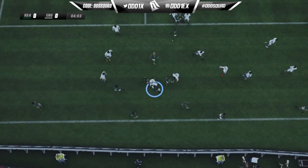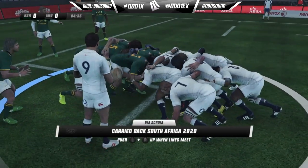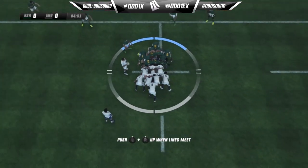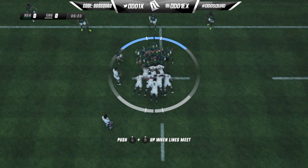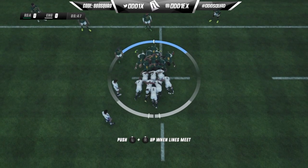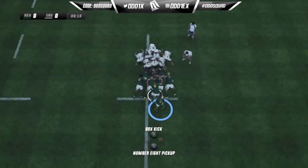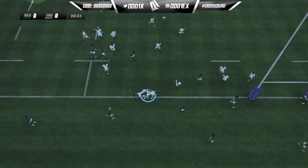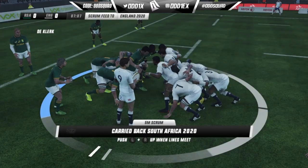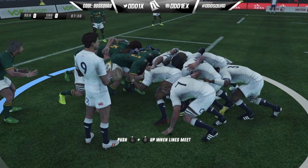Beginning with the line out — I don't think the line out or the set pieces in general need that much attention, but I do have a few quality of life improvement suggestions. First up would be to add a feint option during the line out. Something as simple as a feint option would add a little more strategy. I guess against actual people it'll be a good option to have in your back pocket.